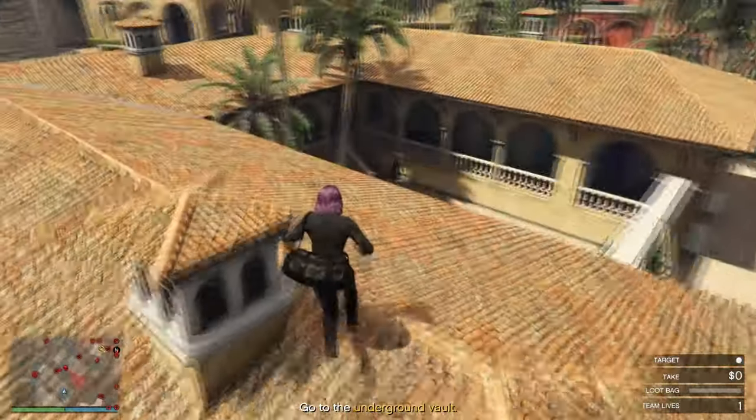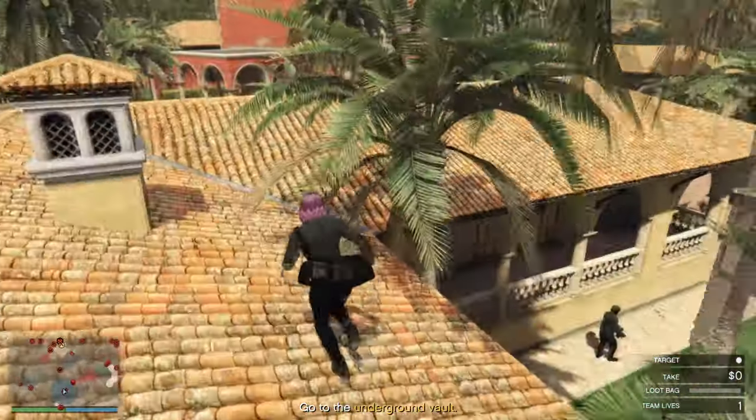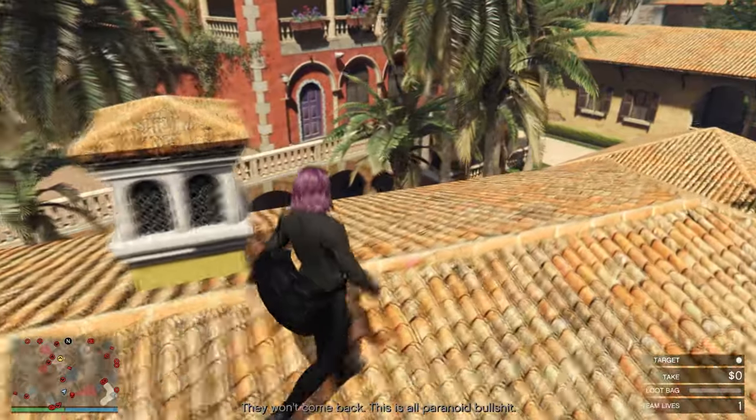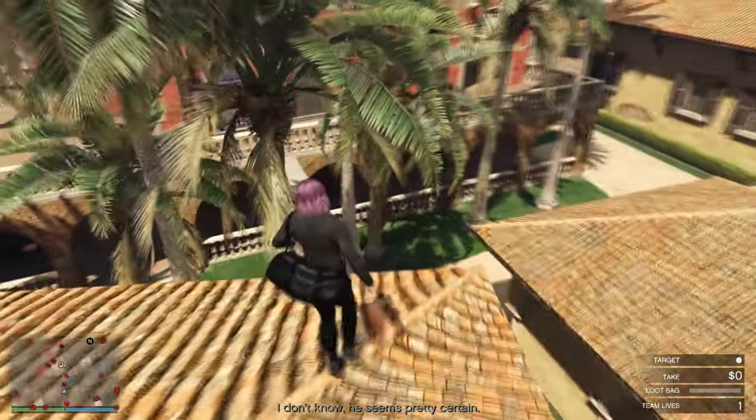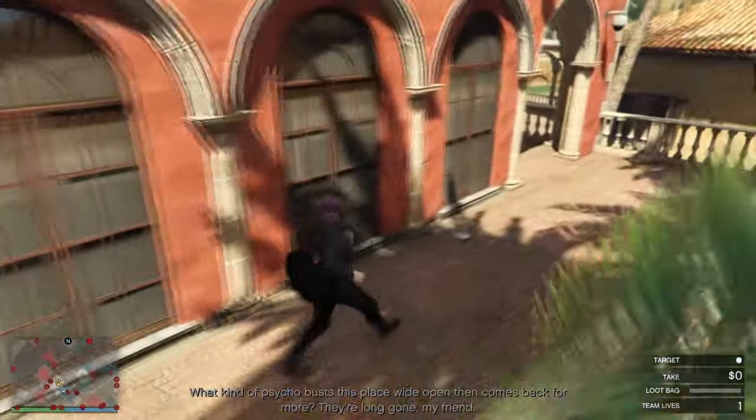Take note: in the latest Cayo Perico patch, if you kill a guard and another guard spots the body, you'll trigger the alarm. So the best method right now is not to kill any guards, as you can't move bodies like in Red Dead Redemption 2. If you kill a guard near the gate, then go loot the primary loot, new guards will spawn — and when they spot the dead bodies, the alarm triggers. Simply avoid all the guards to get this heist done quickly.